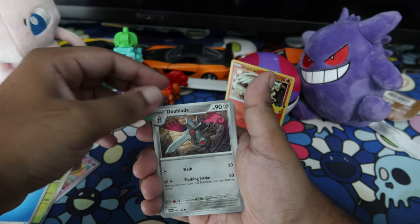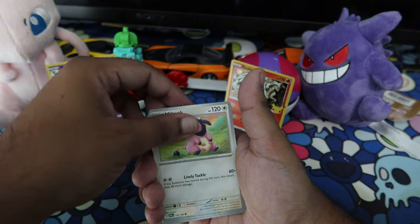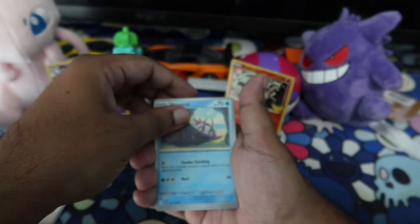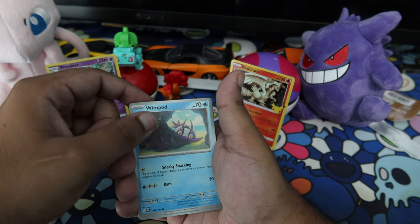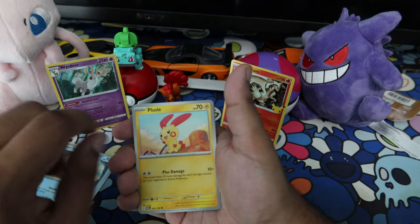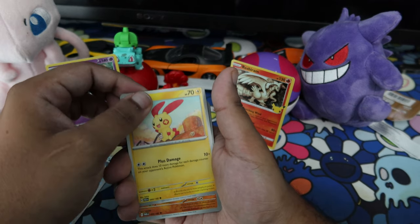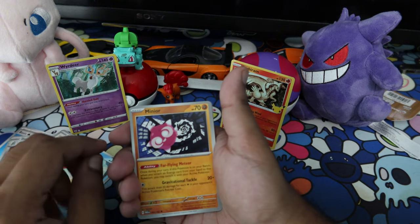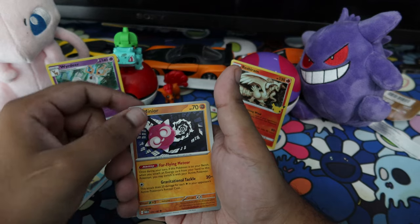We got a Dewblade. Miltank — I don't care for this one honestly. Wimpod. Then a Plusle — not bad, not a bad pull. Minor... actually Mini-ore. And then the last card — I don't even know if this is a holo, let's see.